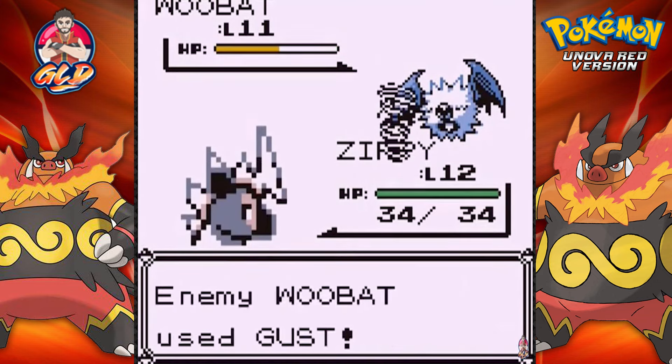Leech Life - does it sting? Critical hit. Let's go with an Ember attack just to finish this guy off. Joltik has been defeated. Waddles is getting some points too.